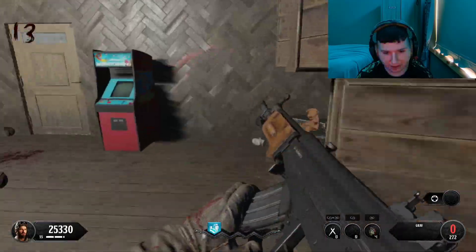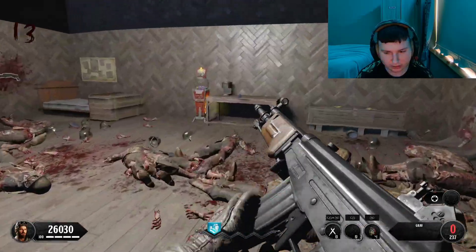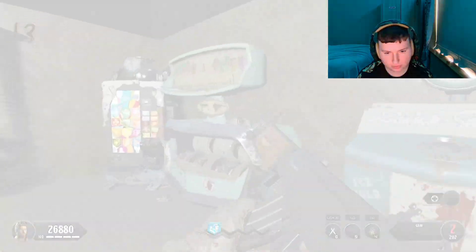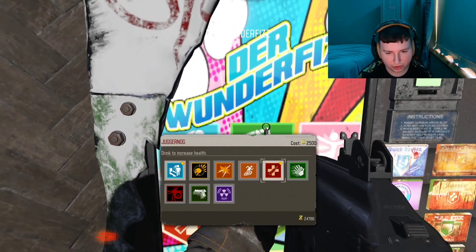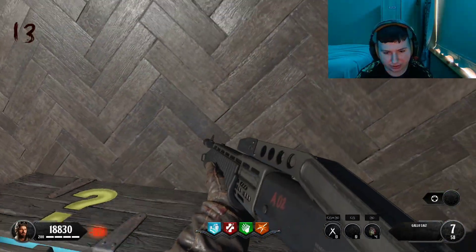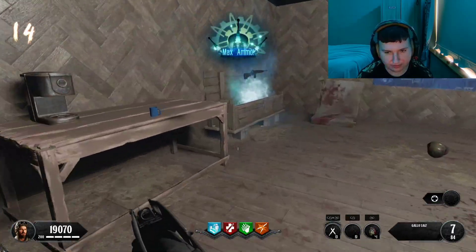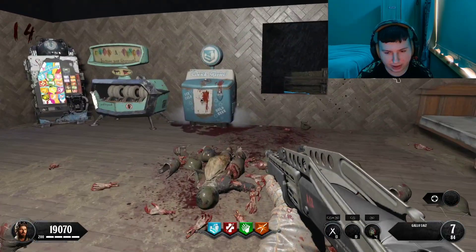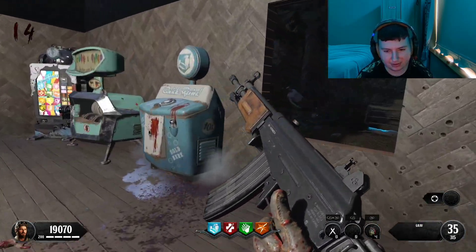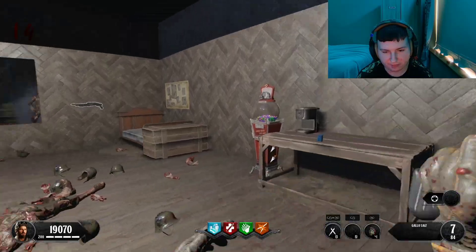The shotgun doesn't have to do much now anyway, the zombies are getting in. I should probably get double tap and juggernog. Got juggernog, speed cola, and double tap — that's all I needed. By the box — there are weapon inspects! The DMR-14, inspecting it looks pretty cool. This is cool — maps that have inspects on their weapons are really cool. Now back up to 20k.